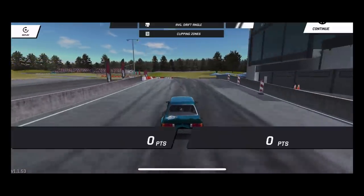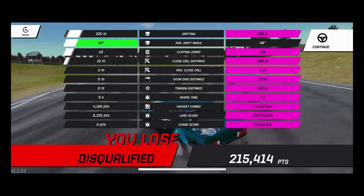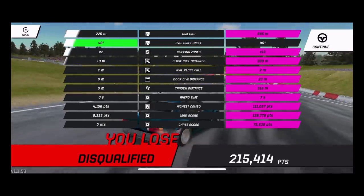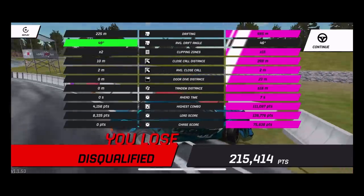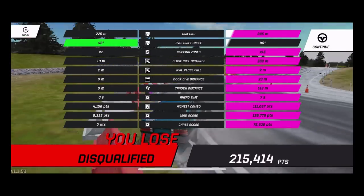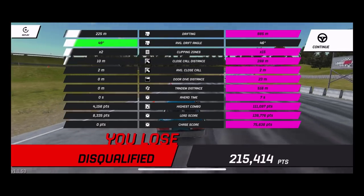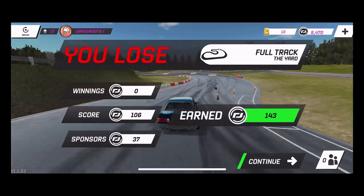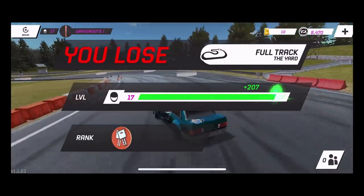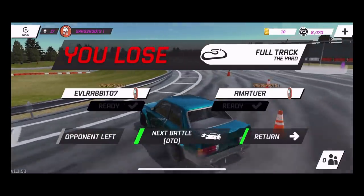Wow — 139,000 on a lead? I don't understand how that works. I didn't even get a run yet and he got 75,000 on a chase and 139,000 on a lead. If you guys can explain this to me, because I'm still trying to figure out how does he get that much on a disqualified run?